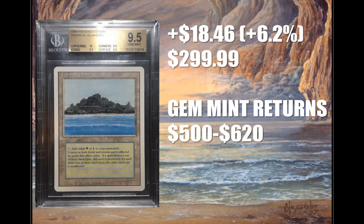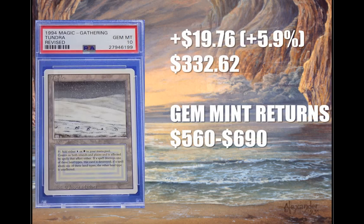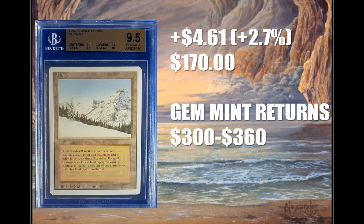Number 4, Tropical Island, goes up $18.46 to $299.99. This sees an abundance of play in Legacy — Lands, Through the Breach, Wreck Delver, and many more. This particular card has been moving at a faster rate, so you might as well get on it right now. Number 5, Tundra, goes up $19.76 to $332.62 — sees play in Miracles and Esper Deathblade. Number 6, Taiga, goes up $4.61 to $170. It doesn't see much Legacy play; even the infamous Lands deck only runs two copies. Look at that Taiga — that's really nice.